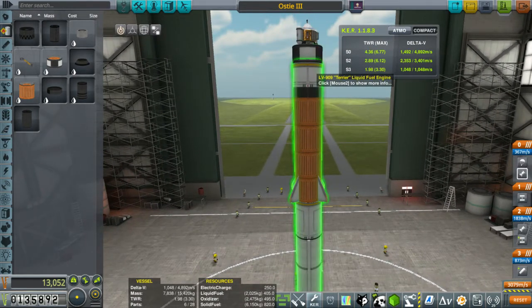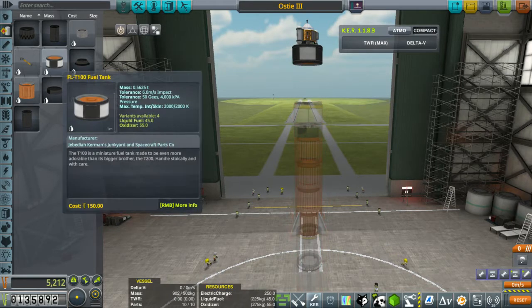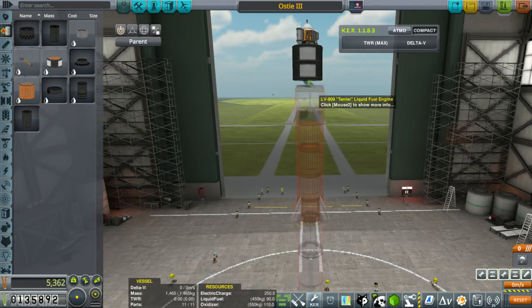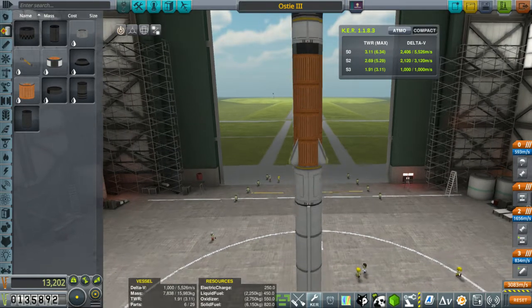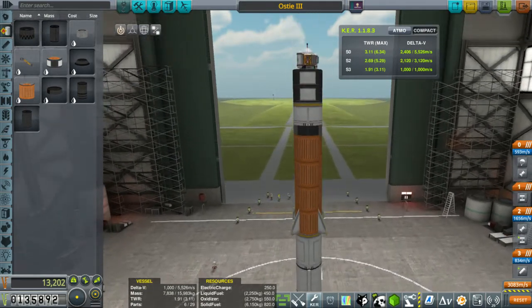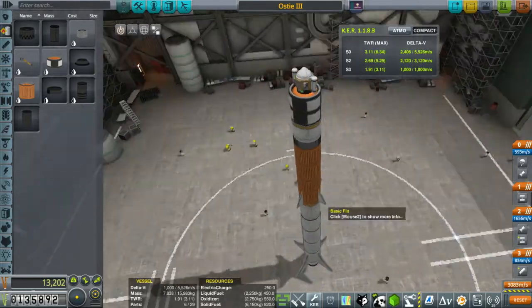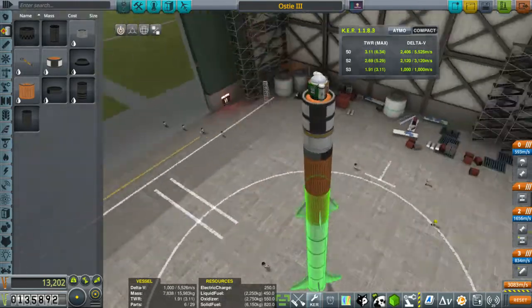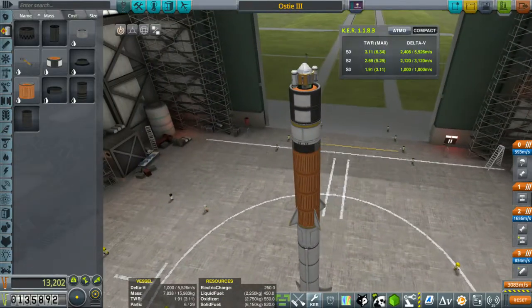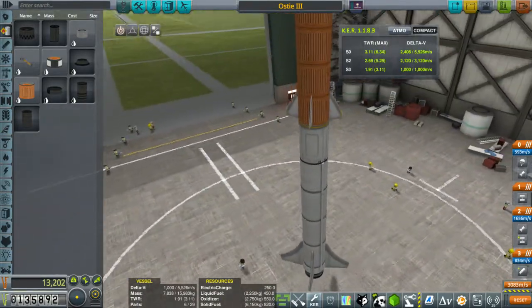I'm even going to add one more fuel tank at the top level here. Now with this, I don't think we can go wrong. Payloads seem fine. Let's go for it.